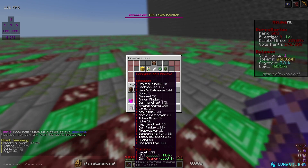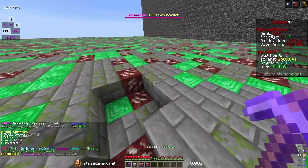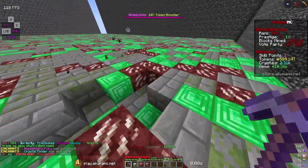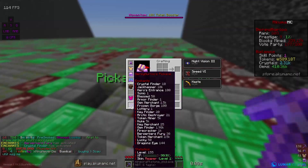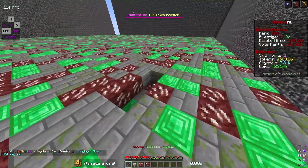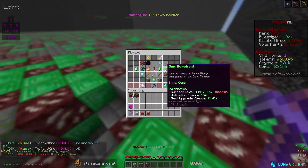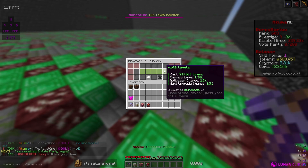The next thing I'm gonna work on is probably dragon's eye or frenzy — I think dragon's eye first because I want more tokens. Or I could save up until I get whisper unlocked, because whisper is an insane enchant — it doubles all your stuff by spawning a little minion that mines for you and emulates your pickaxe. So it's insanely OP. I'm probably actually gonna save up until I get whisper at pickaxe level 200.